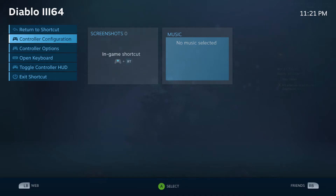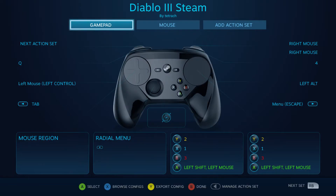I'll go ahead and go into the Steam setup settings and show you what it looks like. If I go to controller configuration, I'm actually using two action sets — one's for my gamepad when I'm out attacking things, the other one's for mouse when I'm in town. It seems to work better that way.